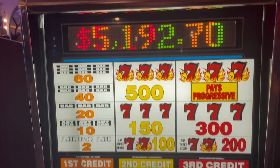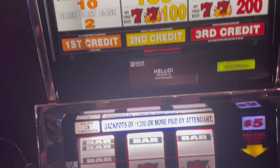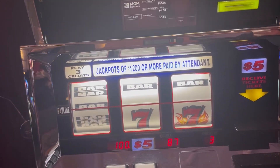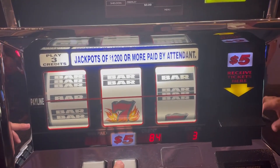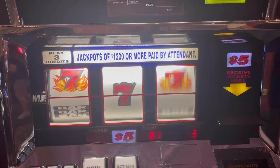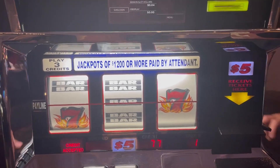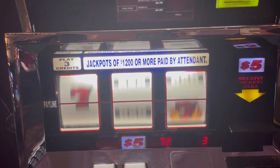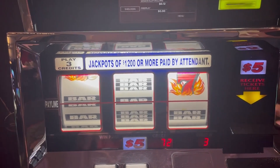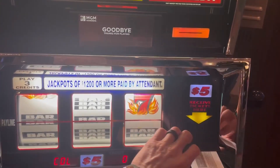Now we're coming into this one — same machine type, another small little progressive. Blazing Sevens, three credits, $5, so $15 a smack. Spin number one — no. Number two, three. Blazing Sevens is supposed to be a pretty good little machine, but two blanks in a row. Last one — come on, hit something. Nope, it was close, acted like it wanted to give us a bar. Two machines, blanks in a row. Down to $360.